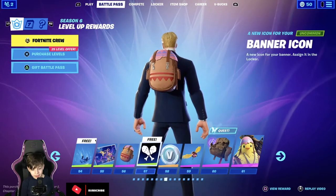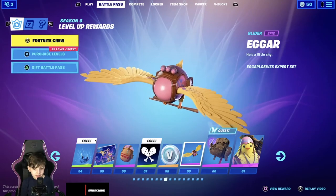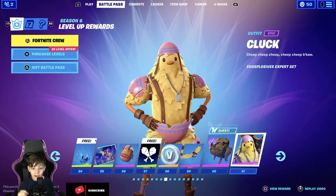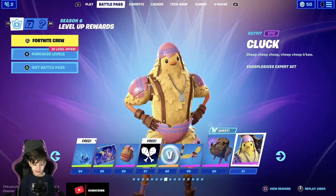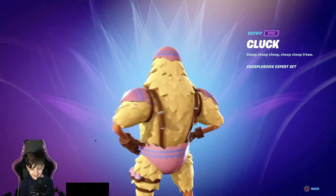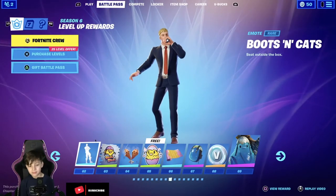This hatchback 100 V-Bucks, and this egger glider — the egg is so big, the egg is so big! And guys, moving on to this skin — Cluck guys, Cluck. Look how good it is, this is like the most meme skin ever. This skin is probably the best one in the battle pass, it looks so sick. Okay — Booster Cats.